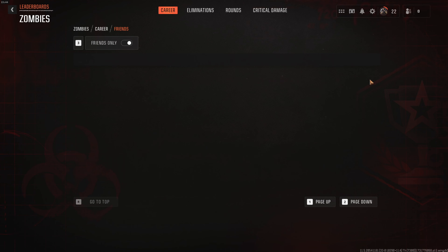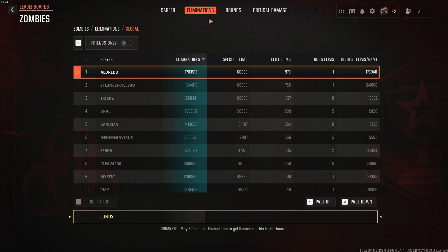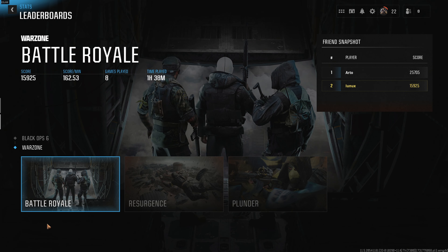Then for zombies, you have to go a little bit deeper. Click on Career and now you can see on the right side your time played. As you can see, I didn't play any zombies so far. Up here you can go deeper into your eliminations, your rounds, and your critical damage.